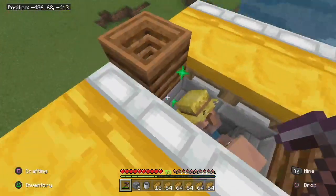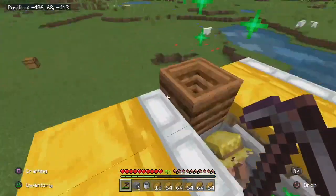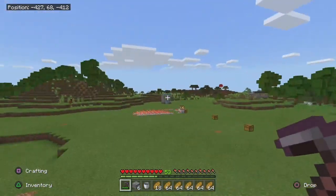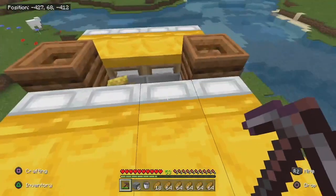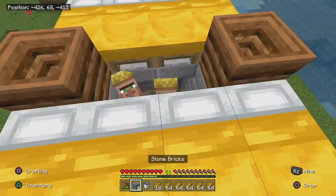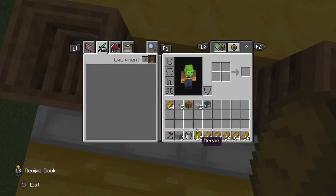Place one villager right here and one right here. You don't want baby villagers — you want two grown villagers, as they will eventually link to their workstations. Once your villagers take their professions, they're going to link up. Make sure there are no other villagers nearby so they can find their professions.